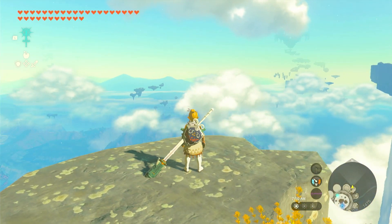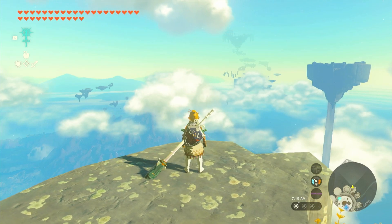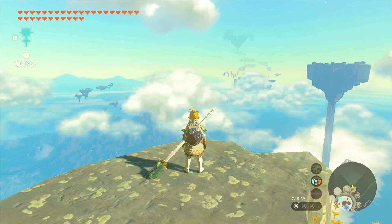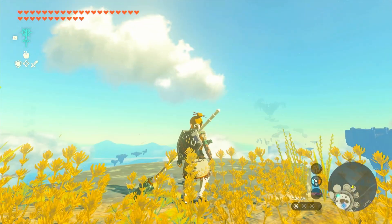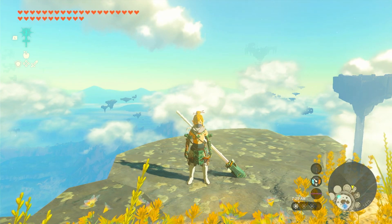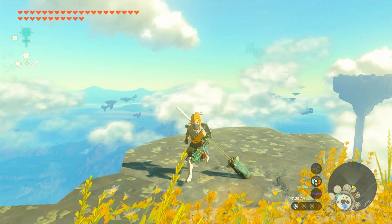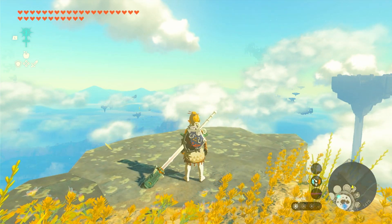Then you come over here and shield surf — ZL, X, and A. If you don't know how to shield surf, that's the combination. Then you hold down ZL and A, and then spam B. Now here's the thing — doing that can be kind of uncomfortable because you kind of have to do the claw method, which is kind of awkward to do anyway.